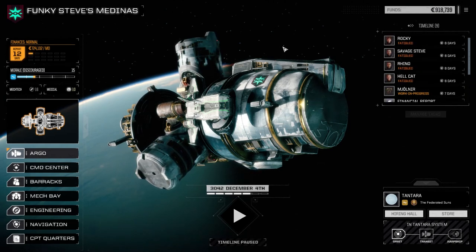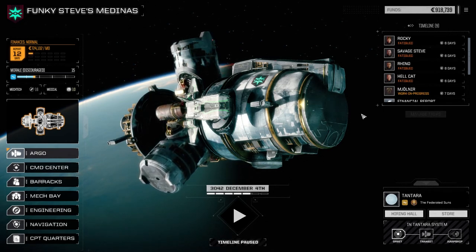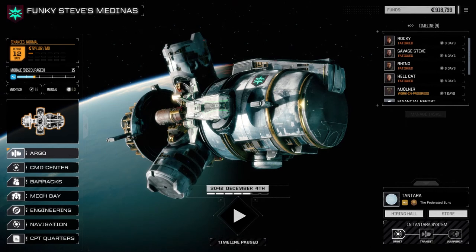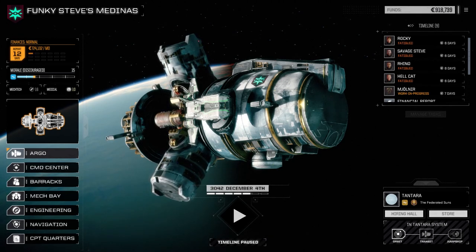Alright, next episode we will pull off a mission and refit the Catapult and the Yager mech to get them working a little better. So we'll leave it there. Also, for the catapult or the Yager mech build, if you have ideas or suggestions for how I should load it out, please drop those comments in the comment section down below. If you haven't subscribed to the channel, please feel free to subscribe. Until next time, we will see you all later — God bless.